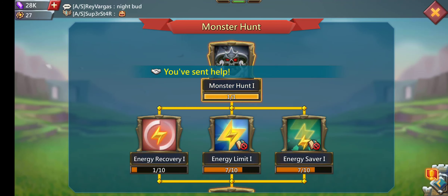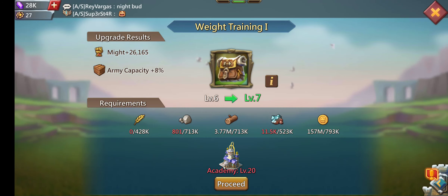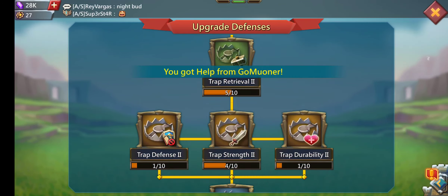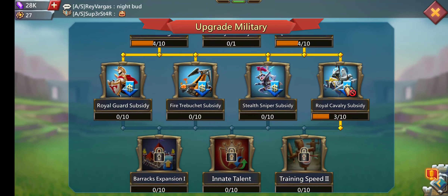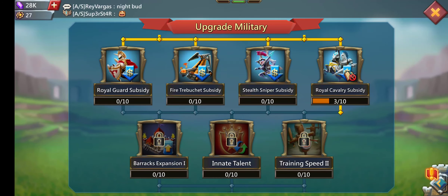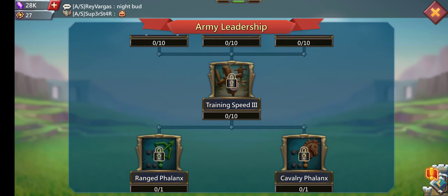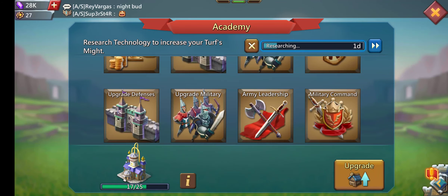Back to the research — economy: I have weight training done because when I type for resources I want the extra bigger march. Upgrade defenses — I did a little something here. Upgrade military — I had to come in here and finish everything up, the subsidies and stuff like that. Army leadership I do not really plan on doing, especially since I can't get phalanxes or any of that, so none of that means anything to me.